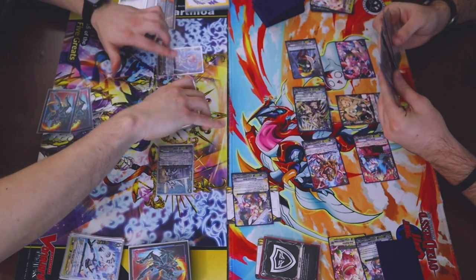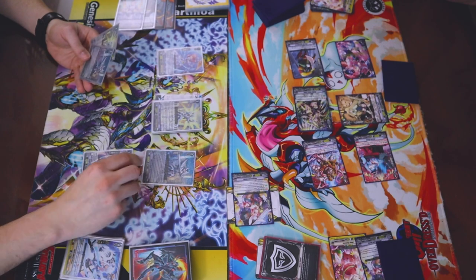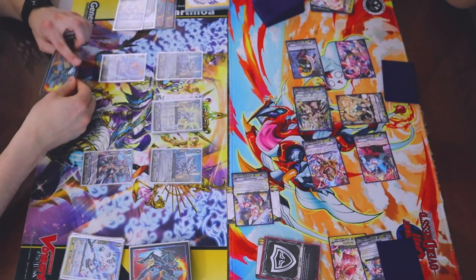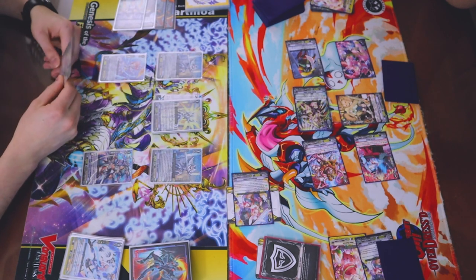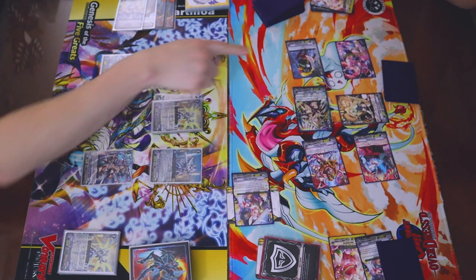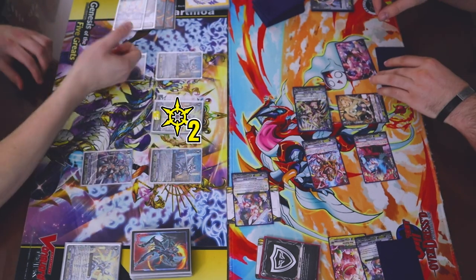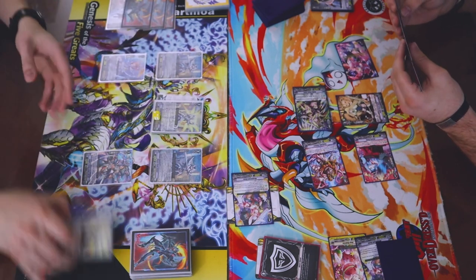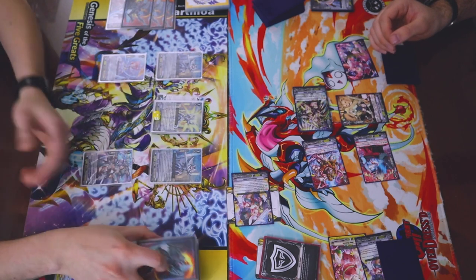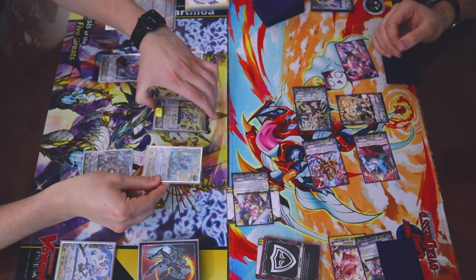Go ahead. Stand in. Draw. Call. Move this back. Call blaster blades. Skill: I discard a card, retire something in the front row. Retire the grade 2. Original crit in my van becomes 2. Blaster blades — do Morvidus. Counterblast. Pick a normal unit, put it in the bottom of my deck. So I'll pick Thing Saver. That guarantee though. 5 and soul charge. That sucks.